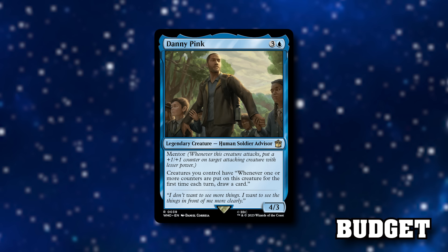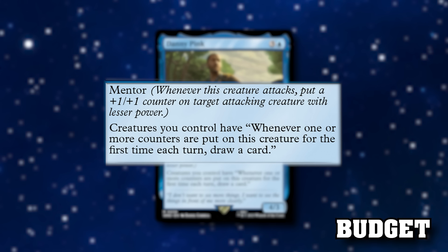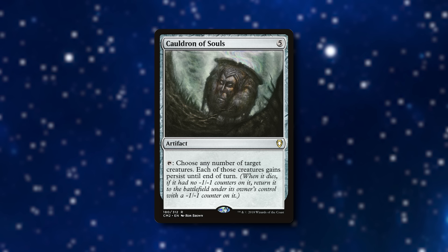Shout out to Pastor on my Discord for this include: Danny Pink from the Doctor Who deck is a four-mana 4/3 human soldier advisor and is a mentor. When he attacks, put a +1/+1 counter on target attacking creature with lesser power. Creatures you control have: whenever one or more counters are put onto this creature for the first time each turn, draw a card. He enables counters, mentors creatures like Fathom Mage, and each time a creature under your control gets a counter on it that turn, you draw a card. It could be any kind of counter. Danny Pink is absurd.